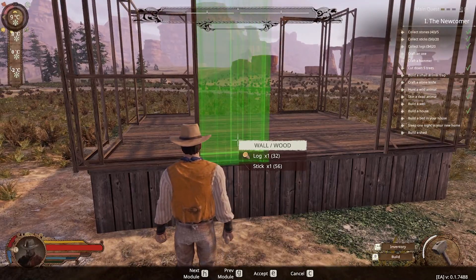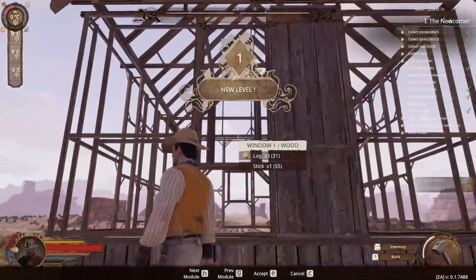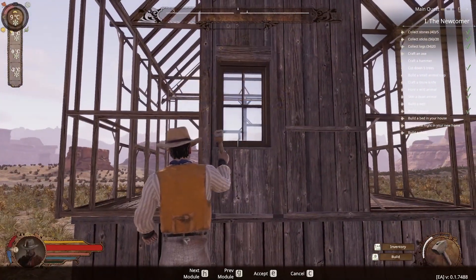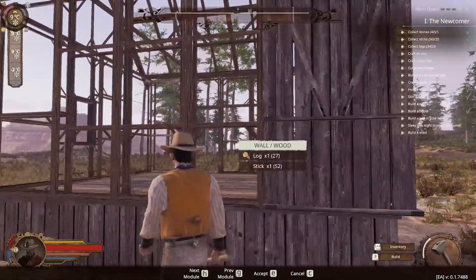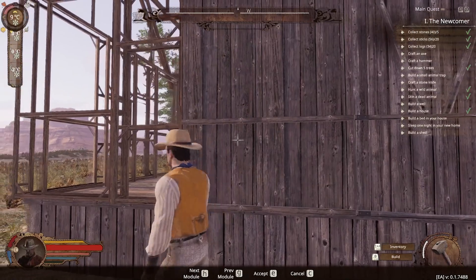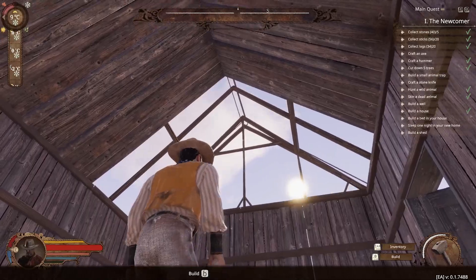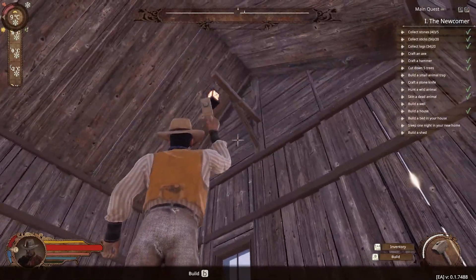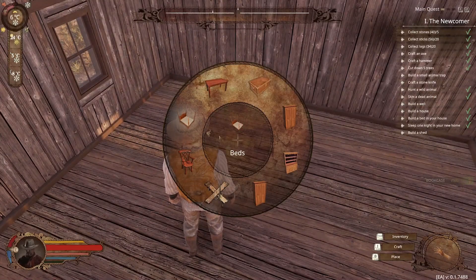This way you choose where exactly windows, doors or simple walls should go. When you have selected all the wall segments, the game adds a framework for the roof on top. Now you have to use the hammer to install the necessary materials on the individual parts until everything is completed. Then your house is finished, at least from the outside — from the inside it is still empty.